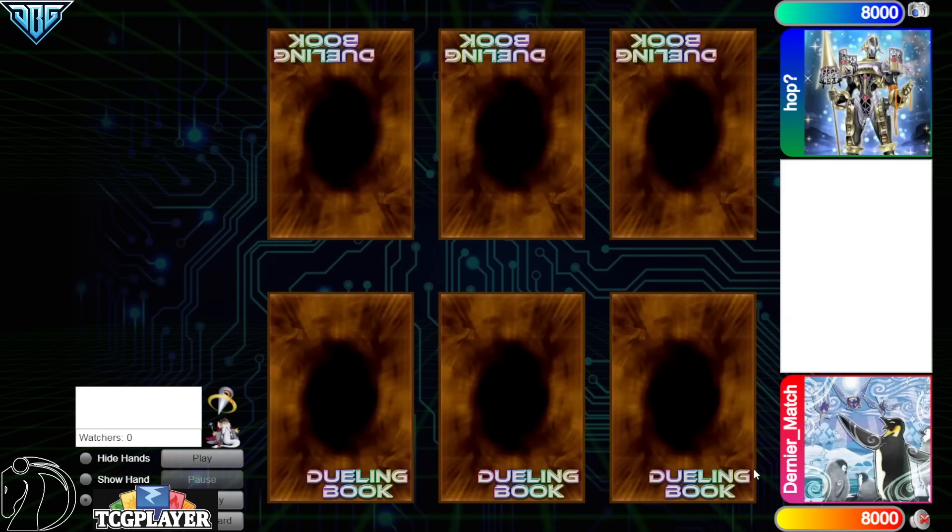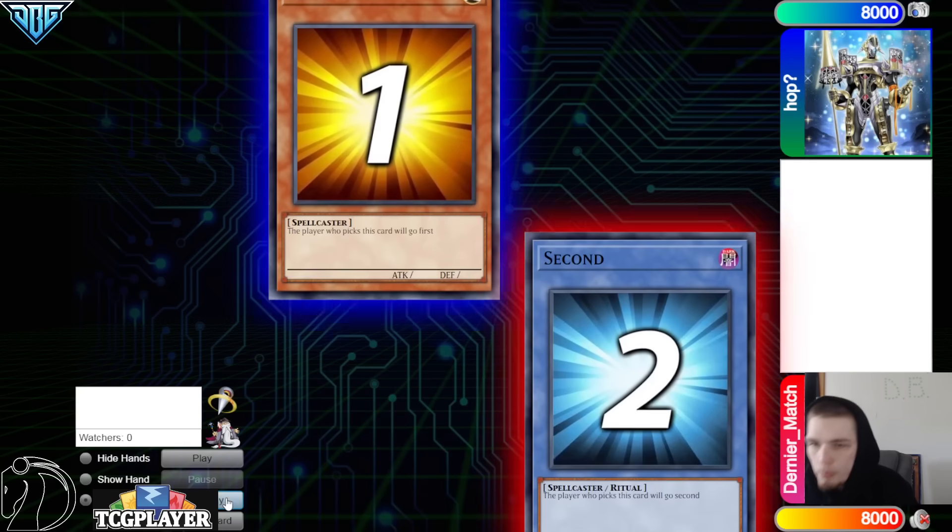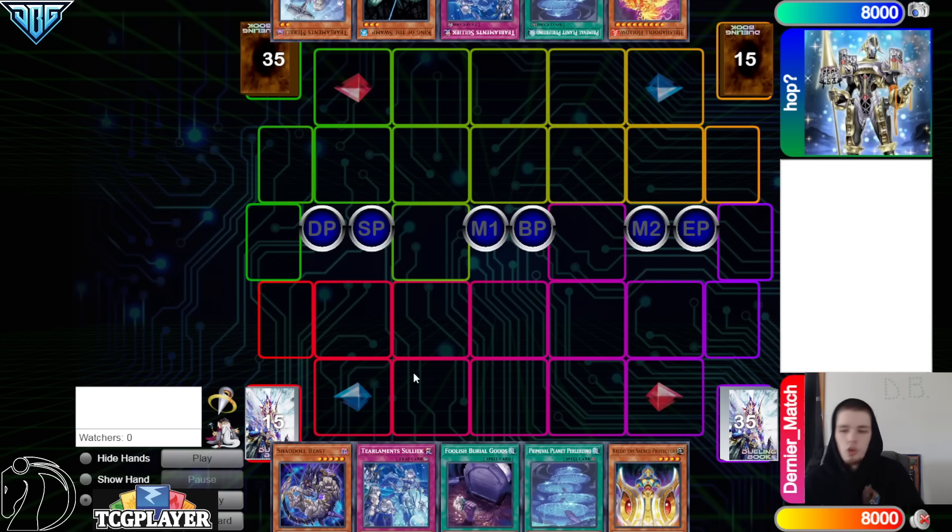Hello guys, the DB Grinder here, back at it again with another video. This time we have Denier match with 441 rating versus Hope with 199 rating. This is going to be another new format video. We're going to see Hope go ahead and decide to go first — 40 versus 40, you gotta love to see it.